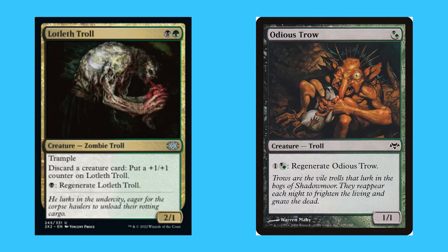Golgari creatures also have a regeneration ability — if a creature on the field is killed, you can tap mana to regenerate it, meaning it comes back to the battlefield tapped but still alive. Lotleth Troll, for black and green, is an uncommon 2/1 zombie troll with trample — discard a creature card to put a +1/+1 counter on it; tap a black mana to regenerate it. Oddius Troll, for a hybrid black-or-green mana, is a common 1/1 troll — tap one and a hybrid black-or-green to regenerate all Oddius Trolls.